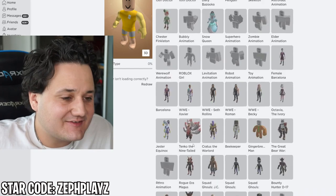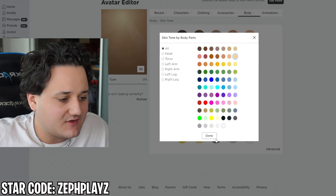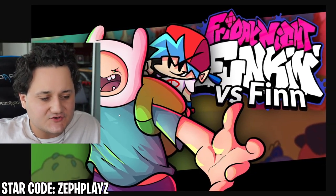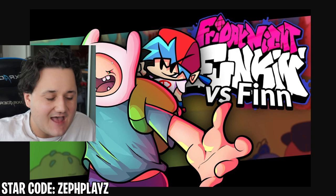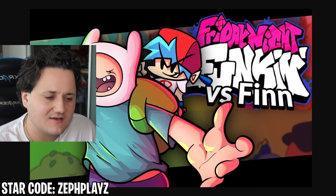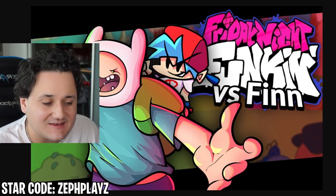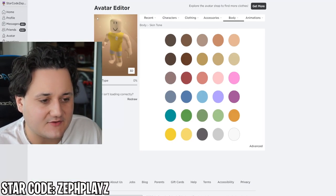I'm going to start with a Roblox boy package and mess with the skin tone a little bit, since it got messed up from the last character we created. So we're going to set it around Finn's skin tone. Let's go over what we need to make today: we need the shirt, which is the blue Finn shirt from Adventure Time; then we need the pants; and then we need the hat — that's one of the main things. It's like a bunny ear hat or a rabbit hat. We also need the face — he has teeth missing — and the green backpack in the back, which is pretty iconic.